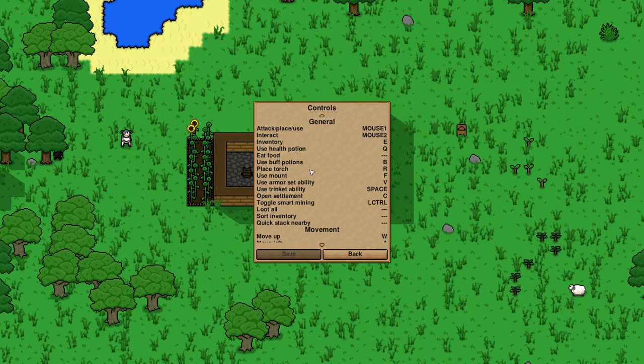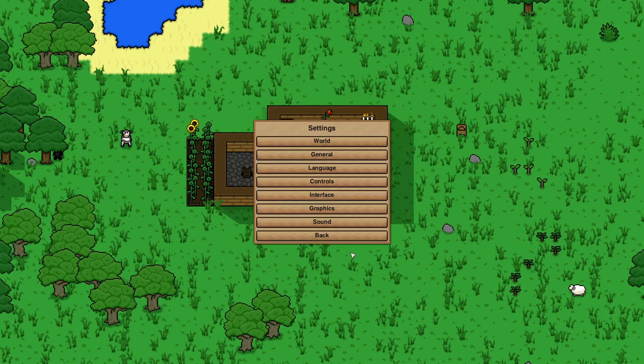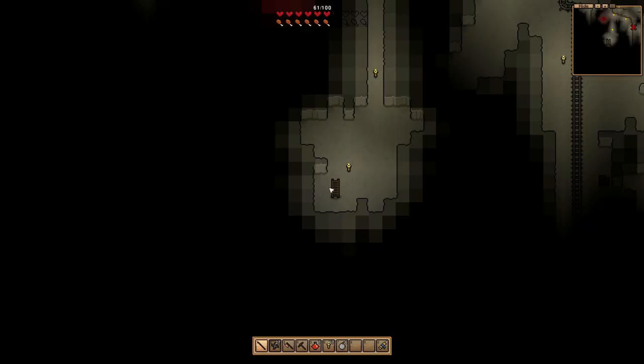Just a quick note for anybody who hasn't played before - there is a button for just using a health potion, it's set to default Q. I might change that to F, but F is already used for mounting. I can change mount to left control and toggle smart mining to right control. Inventory is E - I kind of want to make that Tab since I'm more used to that. Let's resume.